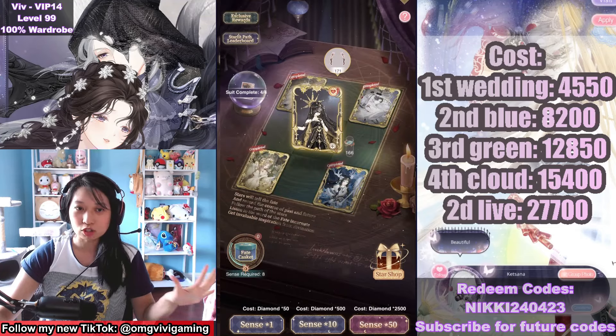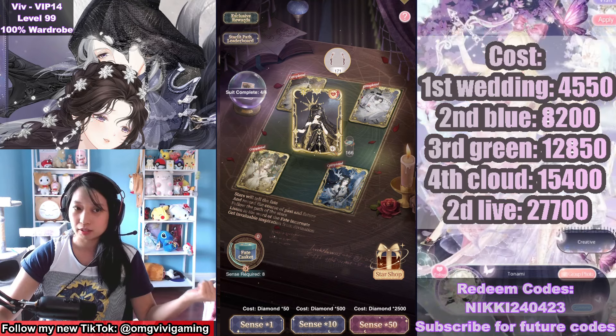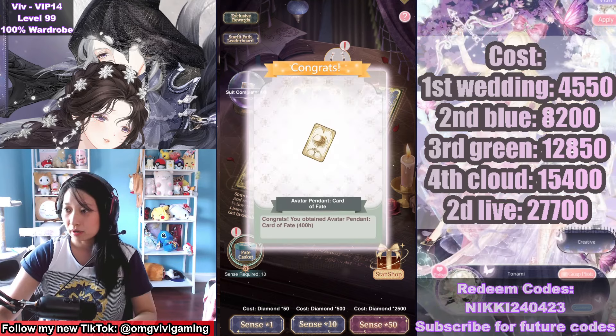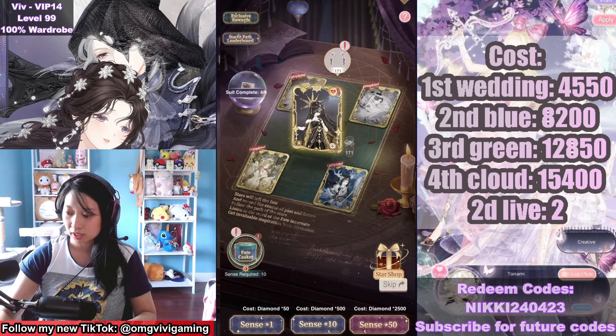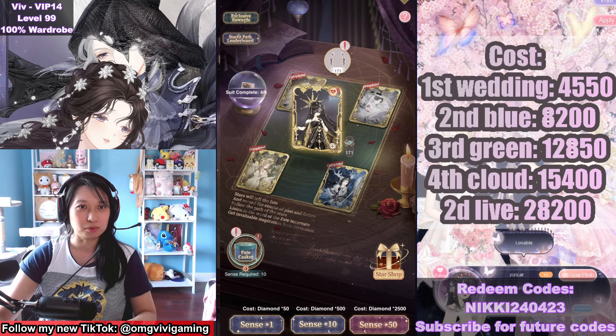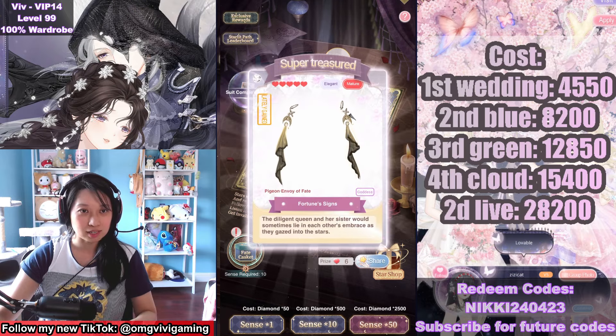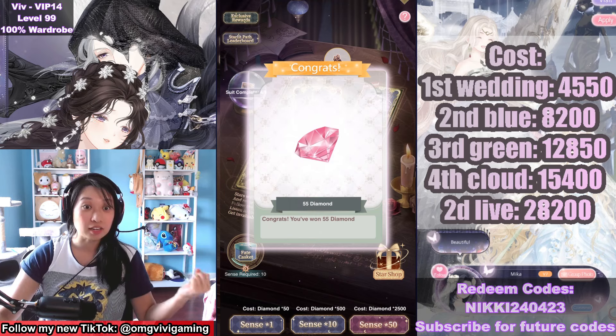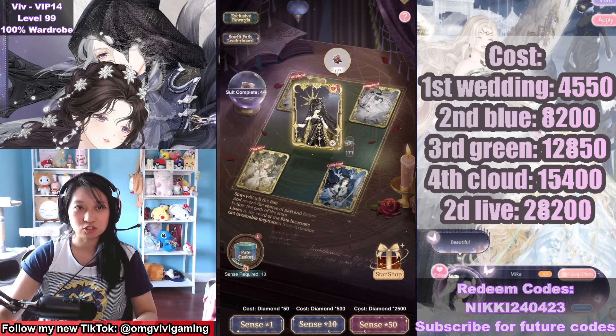Right now, I want to slow it down. I don't want to do a draw 50 because if I do a draw 50, I would clearly overspend. We are going to do a draw 10 instead for 500 diamonds. So that's 28,200 diamonds spent. That was a terrible pull. But yeah, this is my second to last piece, which is the bracelet. Thank you, diamonds. And you can see my final piece is the shoe.